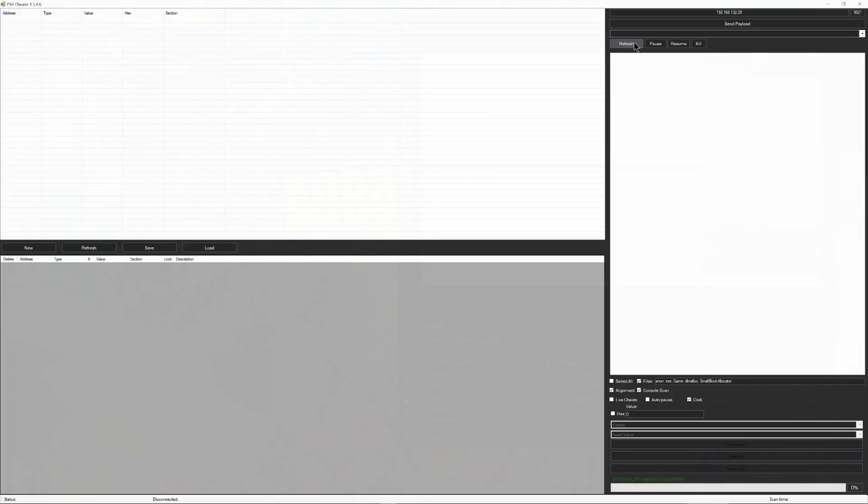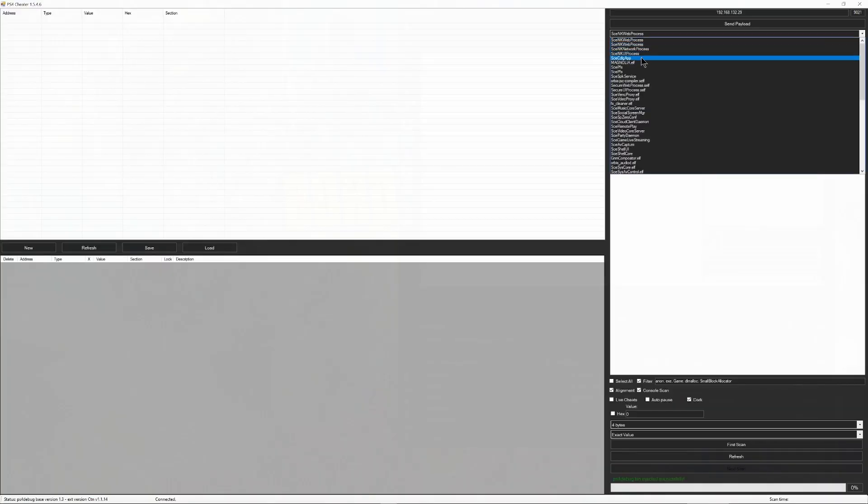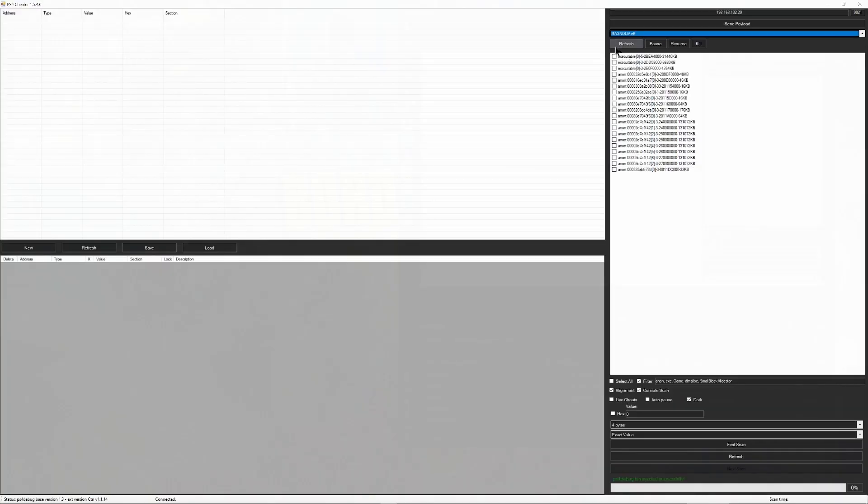Once you finally spawn in, switch back to PC, hit refresh, and find magnolia.elf. The first thing you're going to look for is a non-zero value — make sure it's the larger file and not the small 64 kilobit file. You're going to make sure that you're searching for the value of zero.